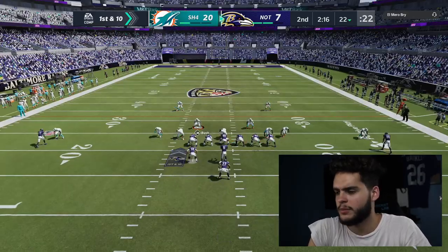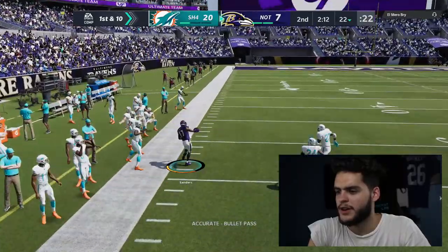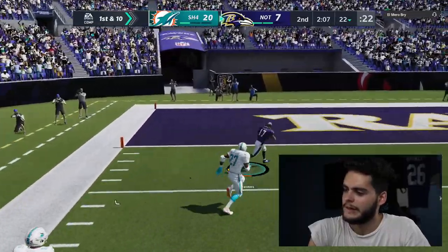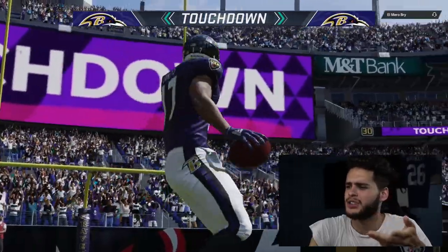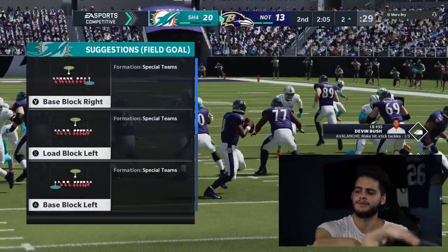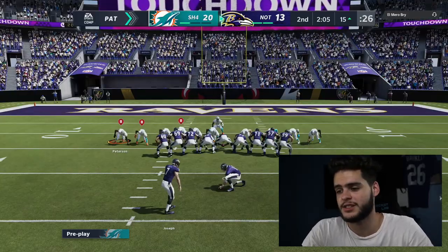Gonna sit in man coverage and press him all day, give him some pressure. Emmanuel Sanders — okay, Slay got some space. One-play touchdown! Emmanuel Sanders is not that fast, I think he's basically 82 speed. Like I said, I haven't really updated the defense — the offense is fire but the defense does consist of slow safeties and gold players. I'm going to have to work that up, especially for defensive gameplay.